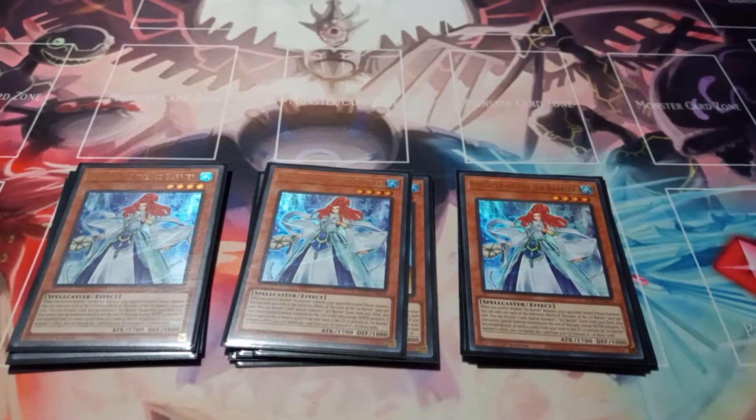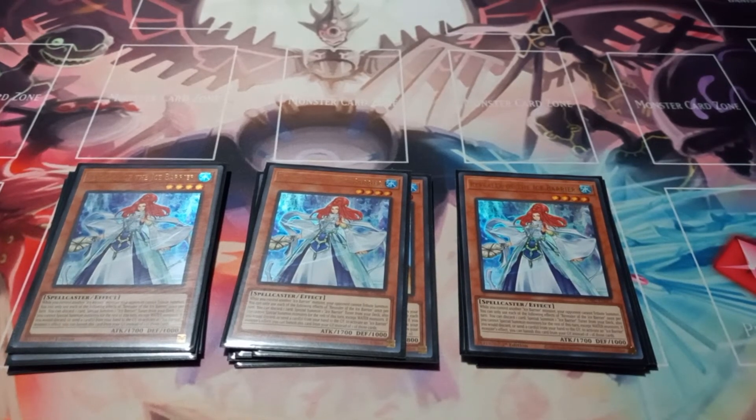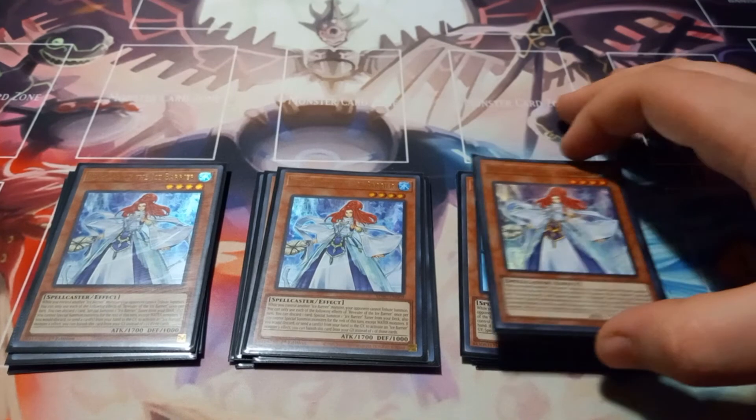Revealer of the Ice Barrier has the effect that while you control another Ice Barrier monster your opponent cannot tribute summon. Once per turn you can discard one card to special summon an Ice Barrier monster from your deck, but you cannot special summon monsters for the rest of that turn except water monsters. Also, if you would discard or send a card from hand to graveyard to activate an Ice Barrier monster effect, you can banish Revealer from the graveyard instead. Essentially, if you have a Revealer in the grave and summon a Revealer, it activates the effect and banishes the Revealer in the grave instead.